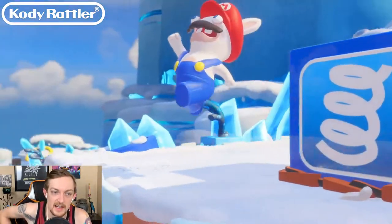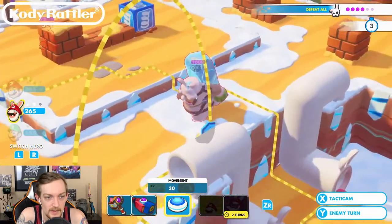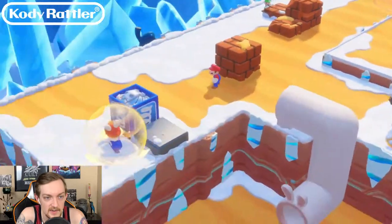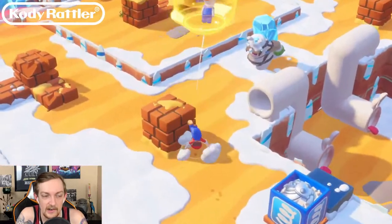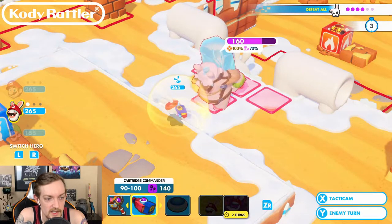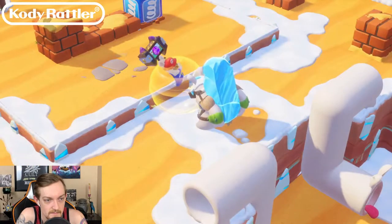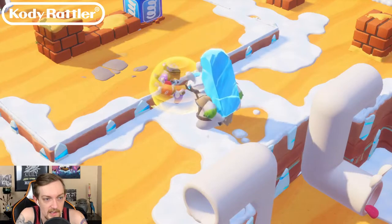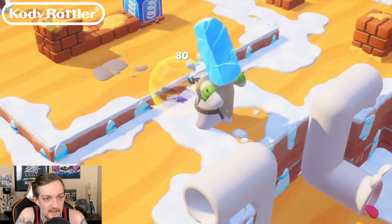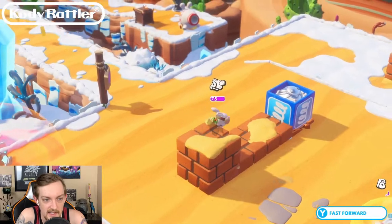We're gonna use Bodyguard. I have no idea what's about to happen with that. We'll jump and then we'll land here. We've got 90 to 100 with 140, or 105 to 115 with 160 - let's go for that. Nope. How's the shield gonna work? I still took 80 damage - I'm curious. We've got to look up to see what that does.